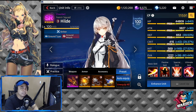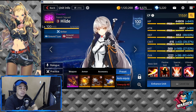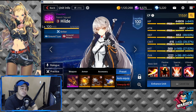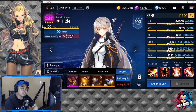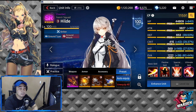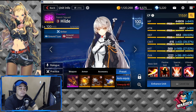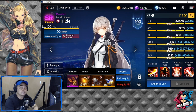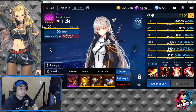First on our list would be Hilde. She is actually one of the first Counters that you are going to get when you start the game. She is actually still being used until now, especially in PvP. I think if they only gave copies of her, she would be one of the top SRs. But unfortunately, you cannot get copies of her in the game.